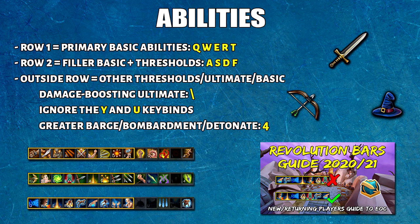Outside the revolution boundary I would usually click these abilities. I place what is used less frequently on the outer keys — either because it has a longer cooldown or it's more of a niche ability. Things like ultimate abilities, Tendrils, Deto, Greater Barge, etc. go here. I do have Y and U keybinds but I usually click them with my mouse, so just ignore those.